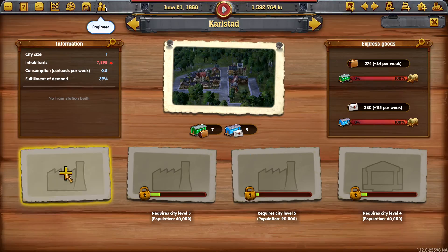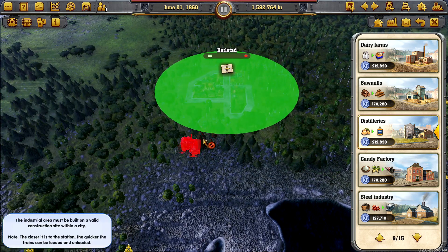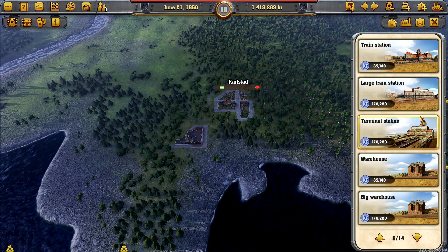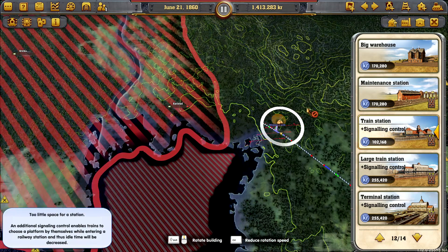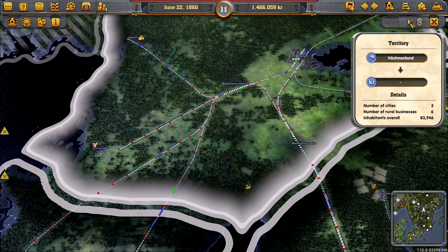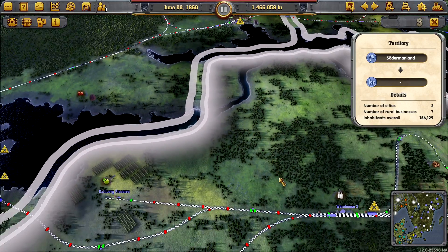Now we should hook up Karlstad and get what we need in here, which would be a distillery — that's what we decided on — and hook that up as a passenger line. We're going to put in our first train station here, finally. We don't have access yet, but we've already bought it. I got ahead of myself — you made a mistake, grand, admit it.